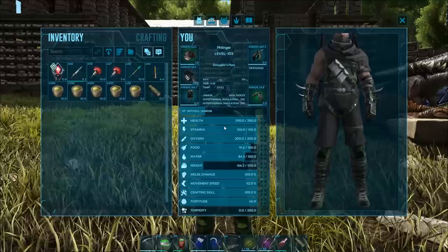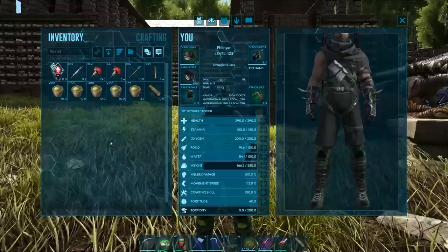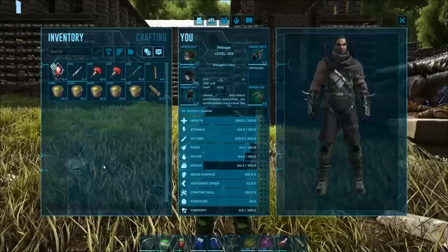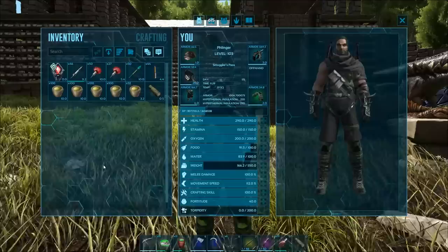Anything else, you're going to need a ton of narcotics. Because their taming bar moves super, super slow. Their taming effectiveness — believe it or not — they don't lose much taming effectiveness from being tamed with crops, unlike a lot of other dinos. But they take forever and a day. This is actually after the initial patch when they first came out — I did a video right when these guys came out on how to tame one, and it took twice as long back then. It was just insane.